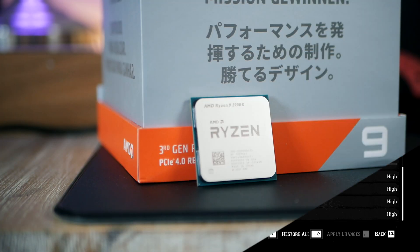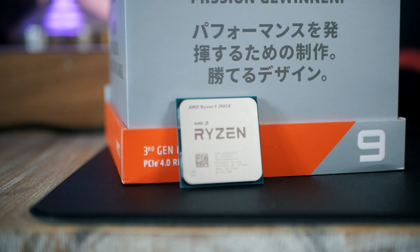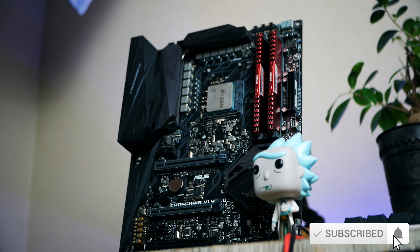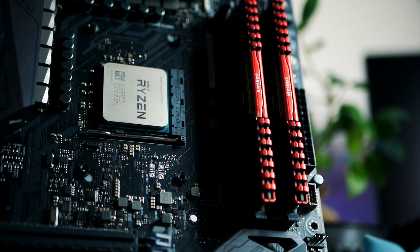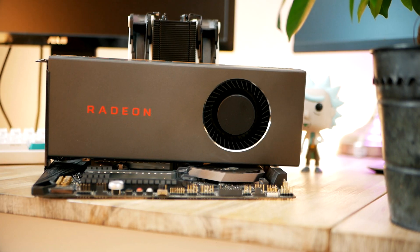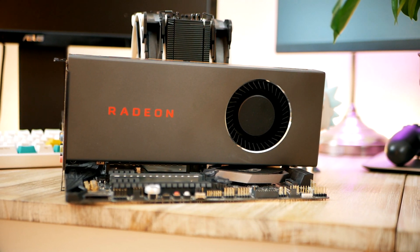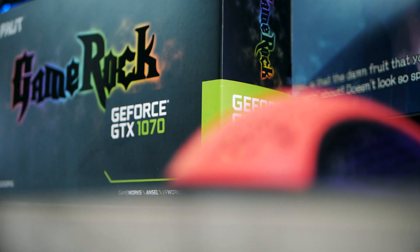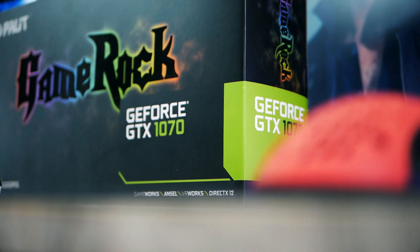The test system is a Ryzen 9 3900X running the most recent BIOS update (1.0.0.3 ABBA) provided by ASUS, on the ROG Crosshair VI X370 motherboard, with 16GB of Corsair RAM running at 3600MHz. I've tested five cards, including the brand new Navi RX 5700, the GTX 1070, and the RX 480, using the most recent graphics drivers from both AMD and Nvidia.